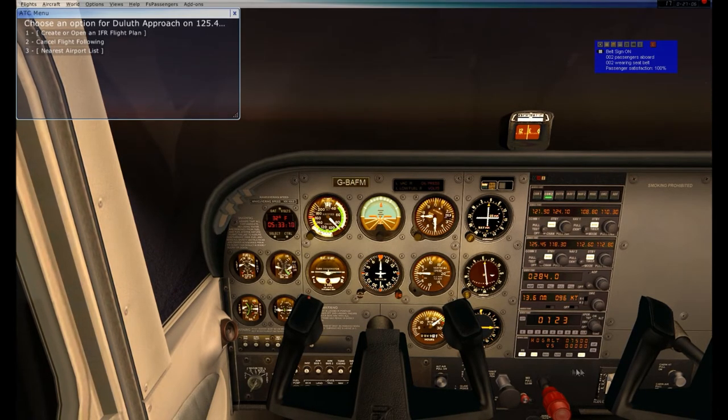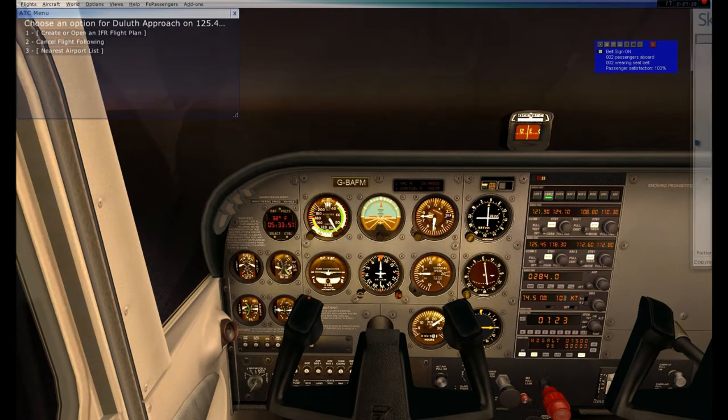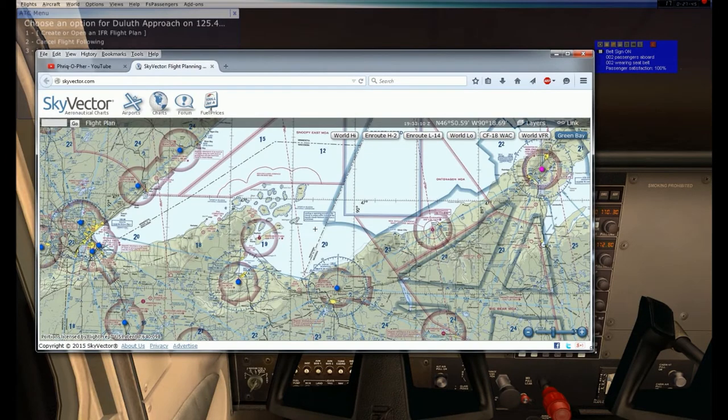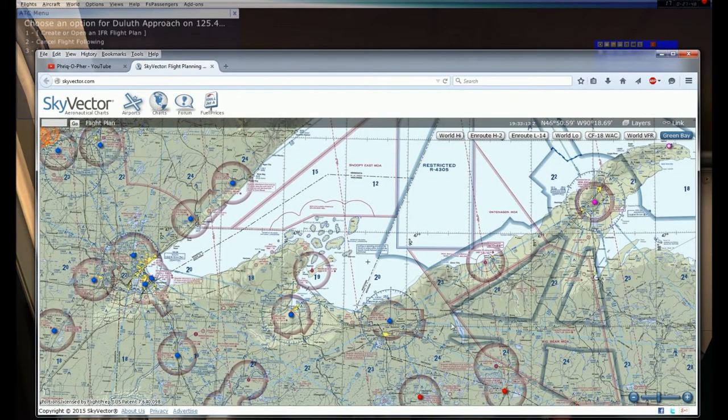I'm going to turn on my altitude hold, and that is going to take control of my altitude. We are officially on autopilot with our heading hold on that 095 radial. It's deviating a little to the north, so I'm going to turn to about 098 and hopefully intercept that again. We're cruising at 7,500 feet and our airspeed is increasing. I'm going to bring over Skyvector to show you my flight planning.